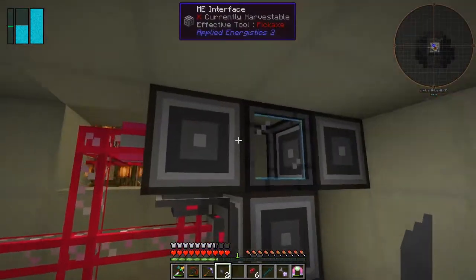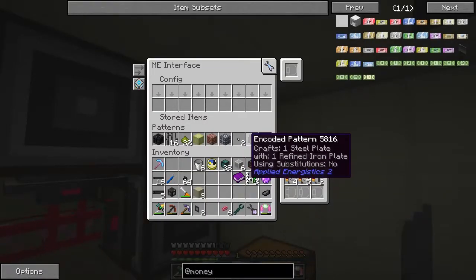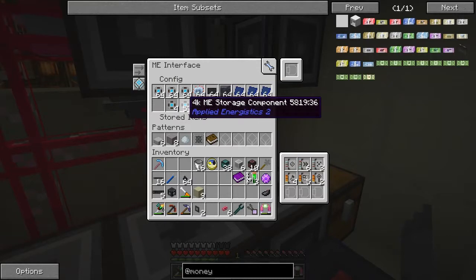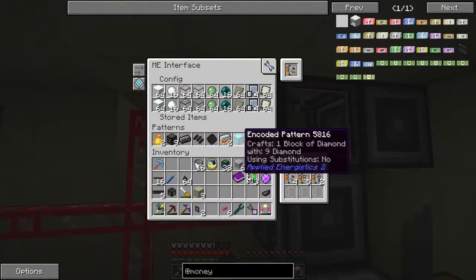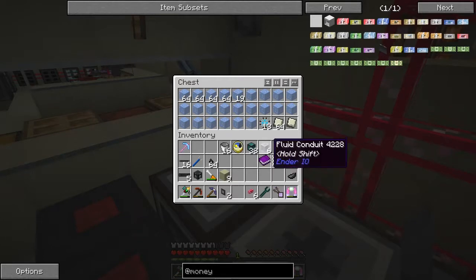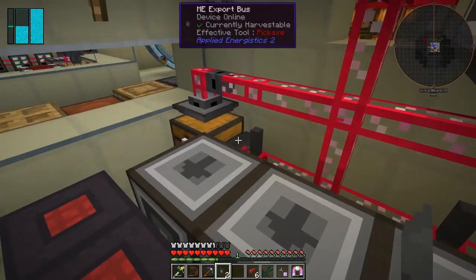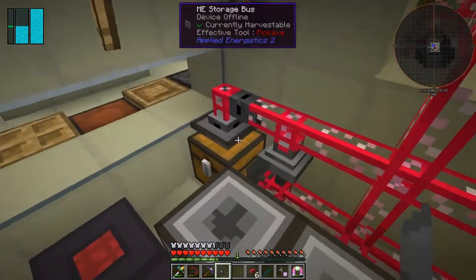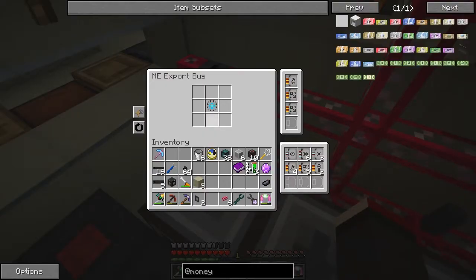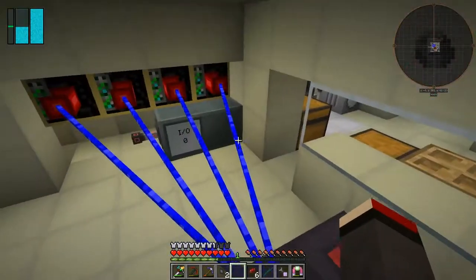I think I know where it could be — no, it's not in there. I'm making 64K storage components which are stored in here — I've got 13, so I don't need to make any more. Let's take that recipe off here and remove it from there — we've got enough, we don't need any more. Actually let's check these as well: 61, so let's remove those too. We'll only make 64 in total.